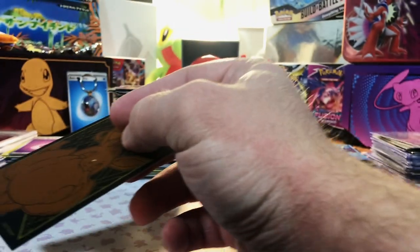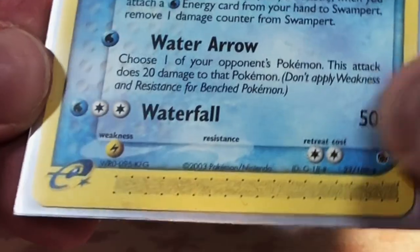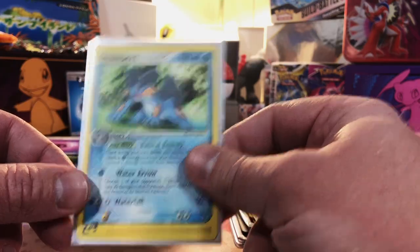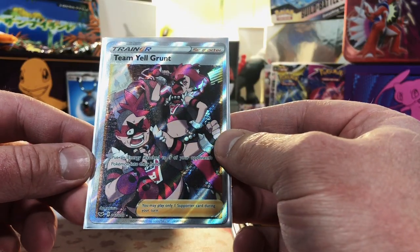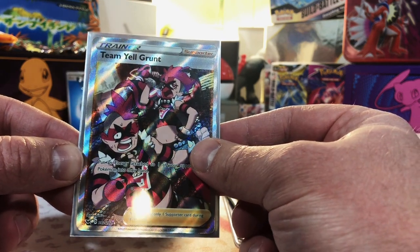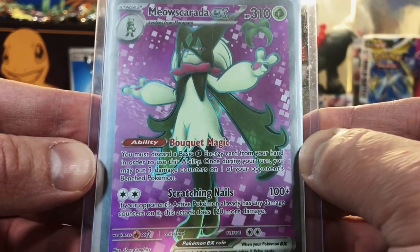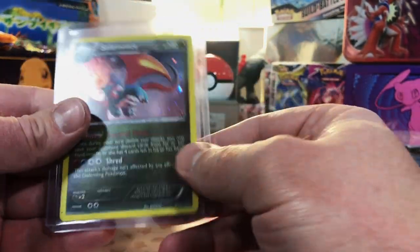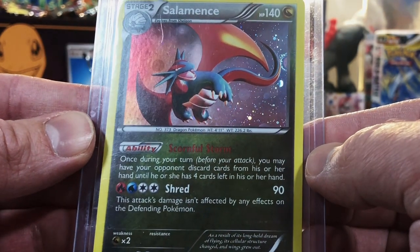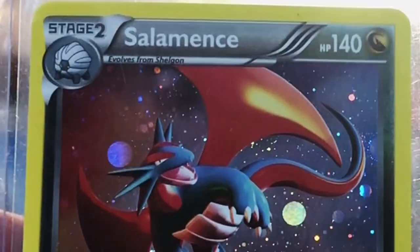Starting from the bottom of the raw card stack: a Swampert E-Series non-holo rare — it's E-Series, 2003, come on! Next: a Team Yell Grunt Full Art — I have no idea what set, but Full Art trainer, I'll take that. A Meowscarada EX Full Art from Paldea Evolved — I've pulled that one, not too wild but we'll take it. Then a Salamence Holo from Dragon Vault — actually doesn't look too bad, some scratches but could fetch at least an 8.